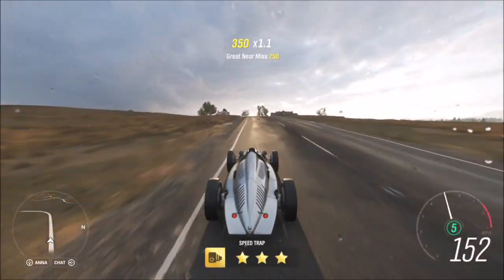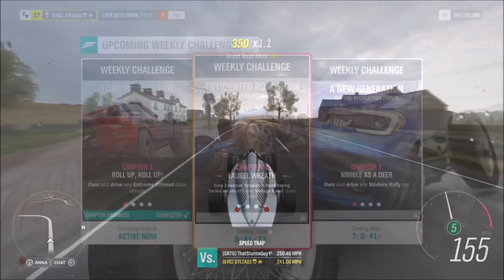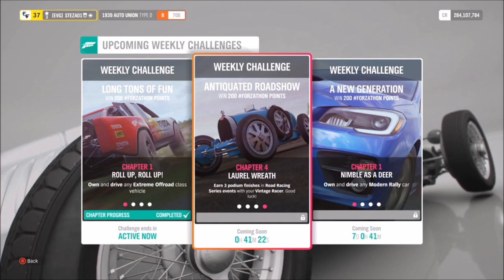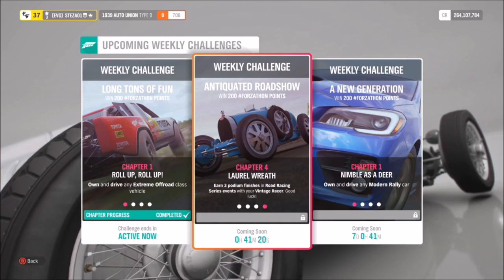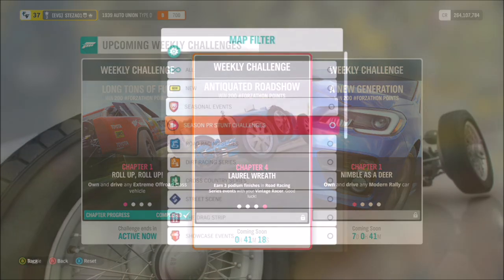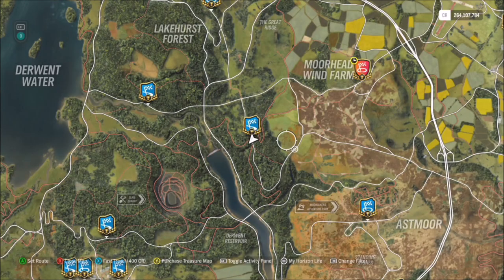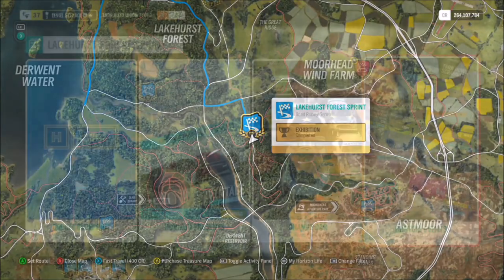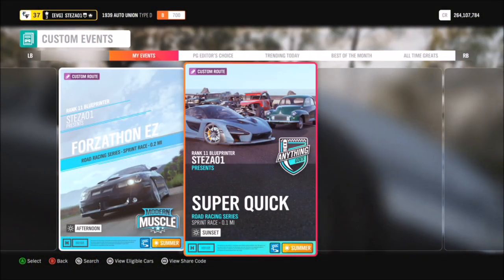The final challenge wants you to earn three podium finishes in a road racing series event. A podium is first, second, or third, but I'll show you how to come first in all of them. Head over to the Lakehurst Forest sprint — I've created another blueprint race for you guys to use. The share code is 208-672-282, and again it's a standard race where the AI go completely off course and you can just stroll past them.